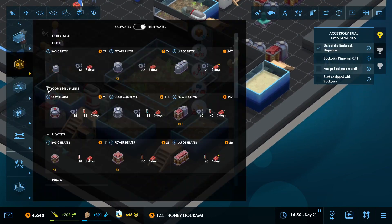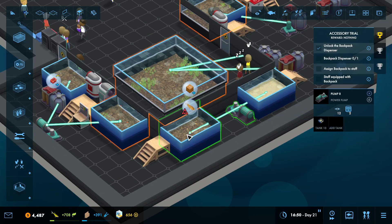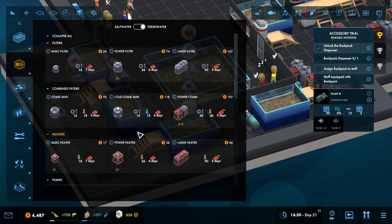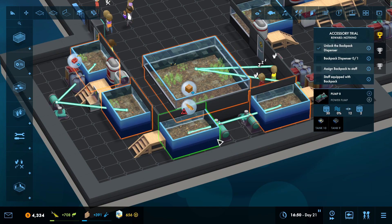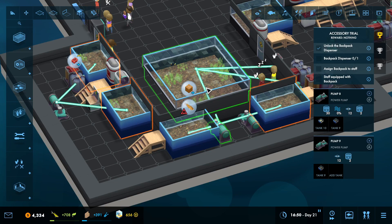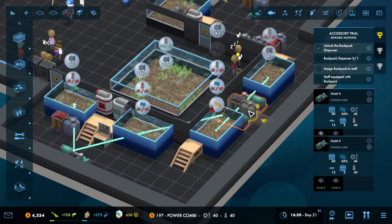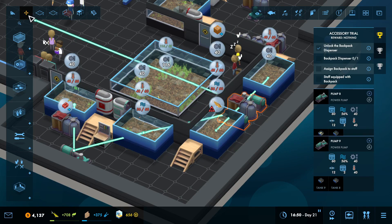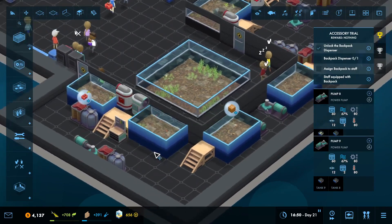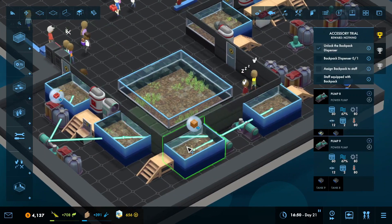We're going to do a power pump and we're going to connect this one to this tank. Then we're going to use another one of these — this is what I love about these. We'll take one and connect it to that one. Now suddenly all of these start to have issues, but now I can come over here and put one over here. I could put one against any of these and suddenly I have some business with how these are run.